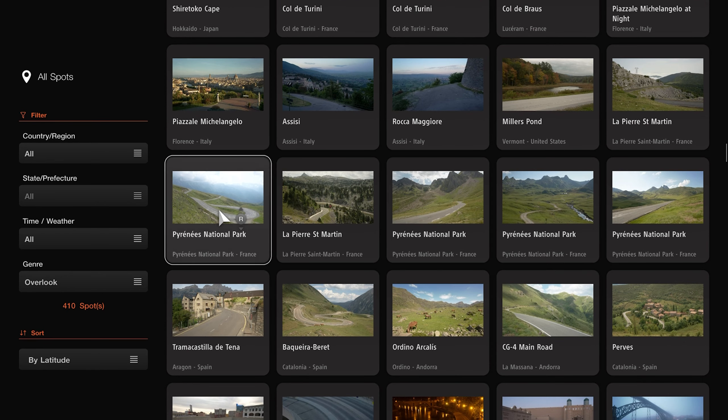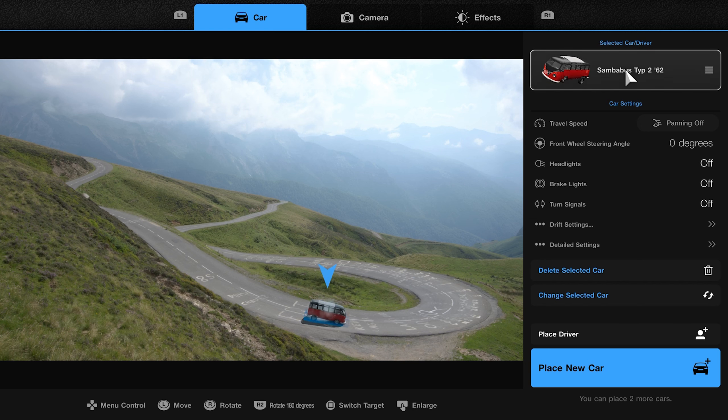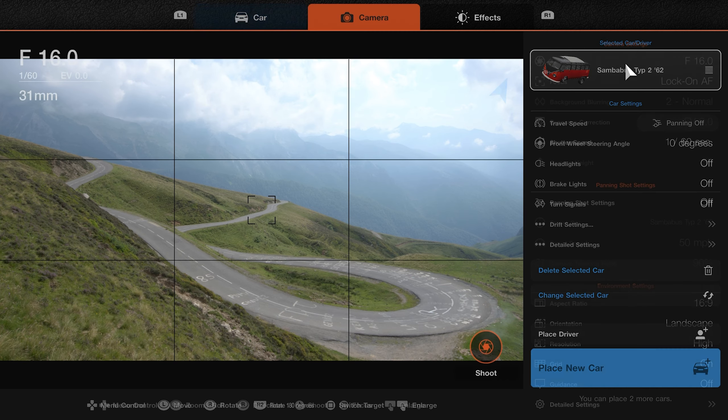Let's go ahead and take a picture of the Samba Bus. We're going to try to get a picture — it's repositioned right here. And if you put it in the right spot, the car will start to spaz out even more. You just need to put it in the right position.